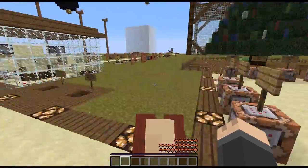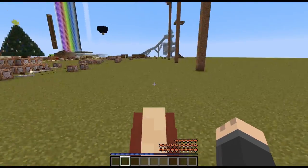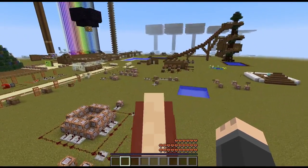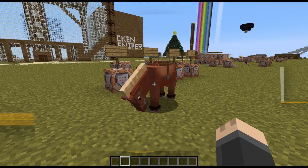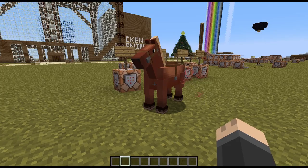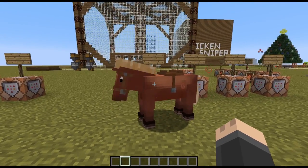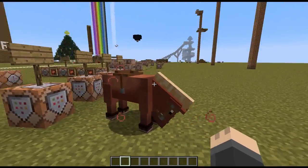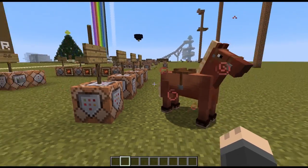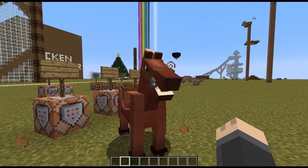Hey guys, CB Tech here, and today I'm going to show you how to summon a super fast and super high jumping horse in Minecraft with command blocks. The way we're going to be doing this is by using attribute modifiers to change the max speed that the horse can run and also the max jump height. So we'll look at some commands for different things that we can do with the horses here.